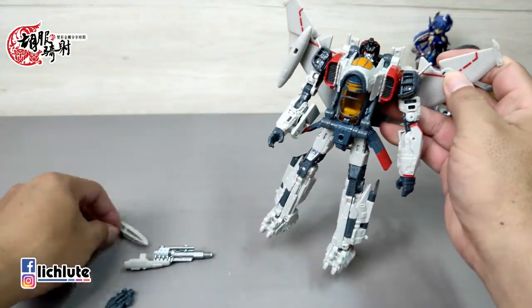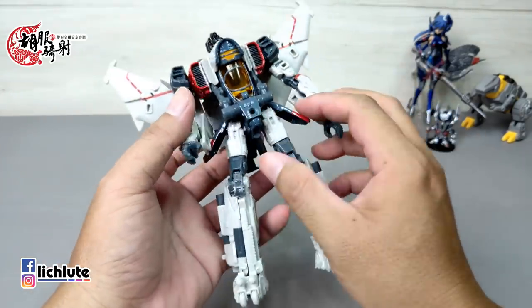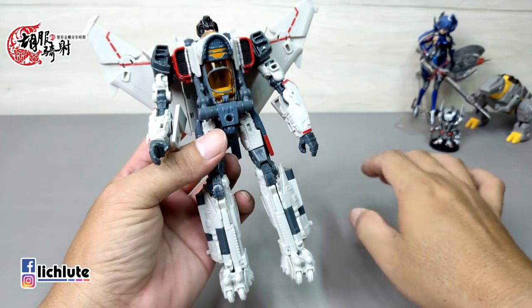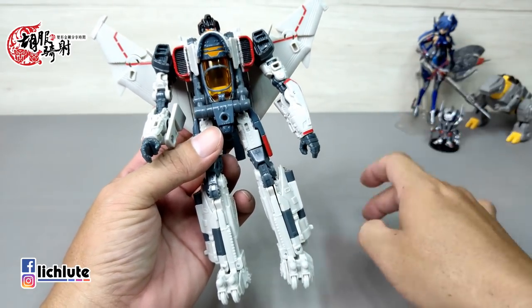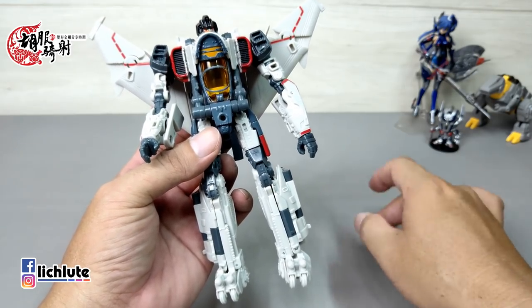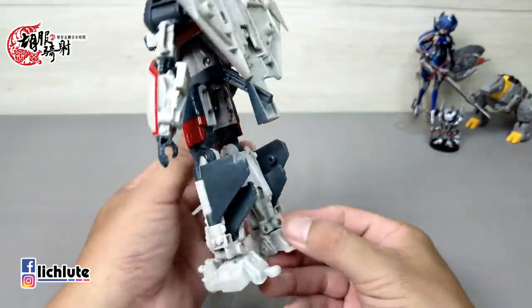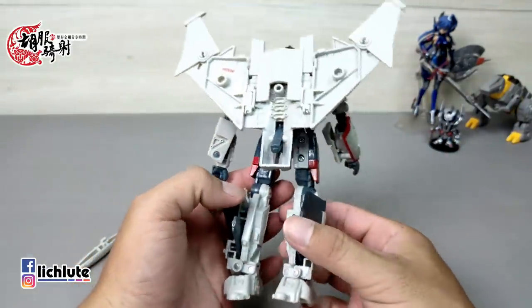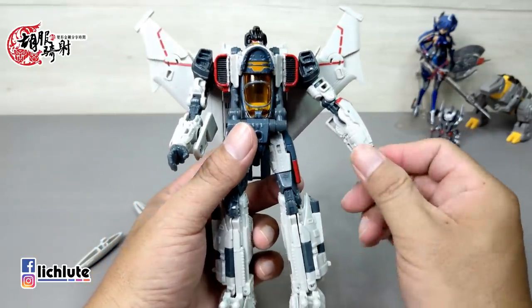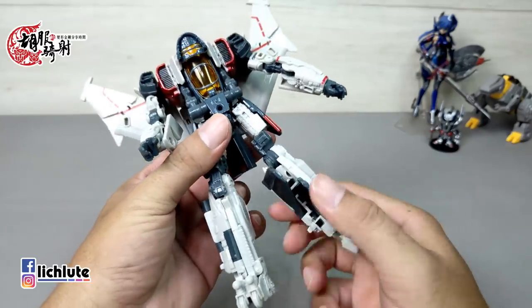武器插槽感觉不是非常深，不太好。脚踝可以动，肚子用了一个透明部件对质感提升比较好。这款认真要挑的就是关节松紧度不均，有的地方松有的地方紧。之前有朋友问玩具手感是什么，我用键盘做比喻：有些键盘按下去反馈力道很好就是手感好，按下去顿顿的就手感不好。关节松紧不均，手感也算不好。